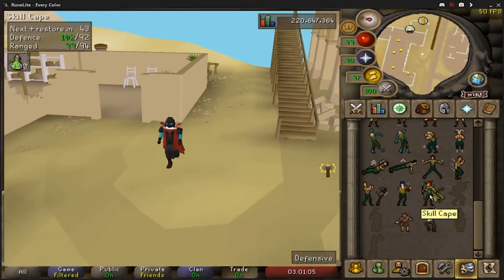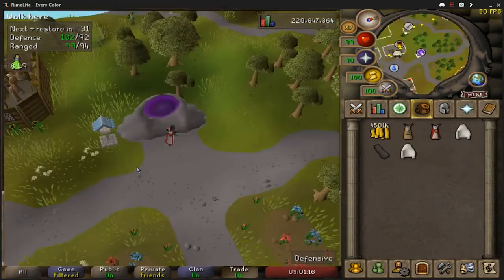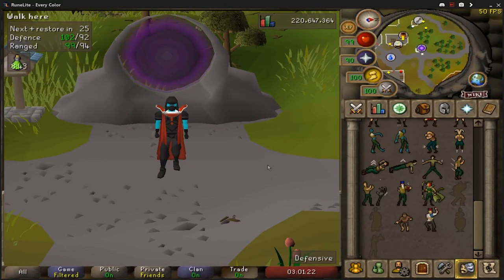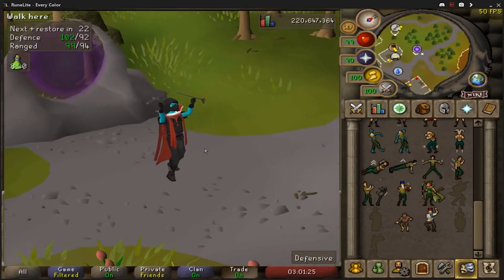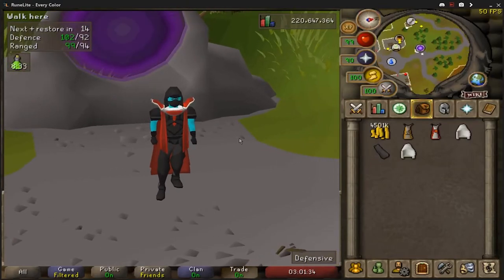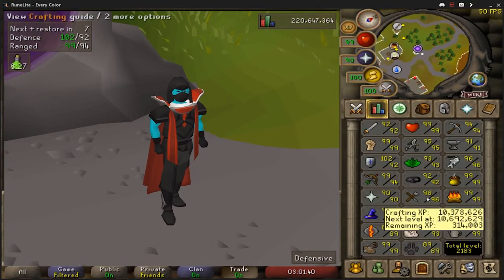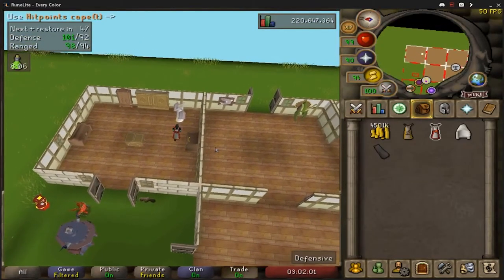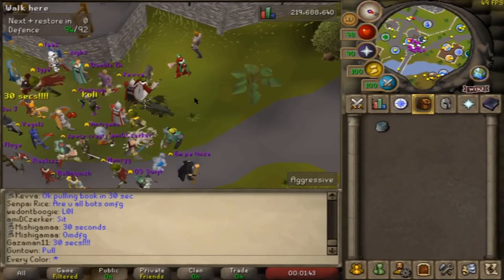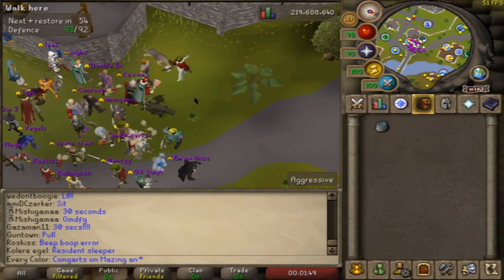Let's do the cape emote - you can't do it in this building for some reason, but once we're outside this is a pretty cool skill cape emote! The other reason I got two is because I'll need one for when we do Thieving. And of course it's got to go on the cape rack - beautiful.